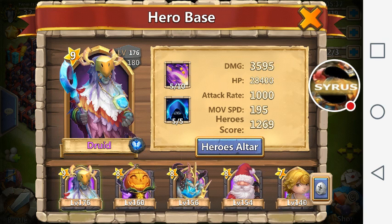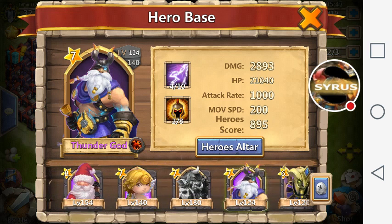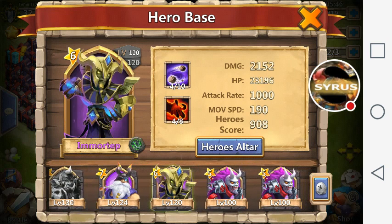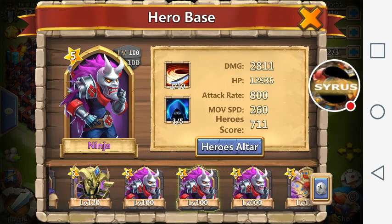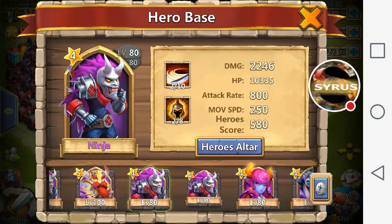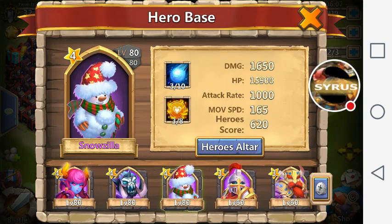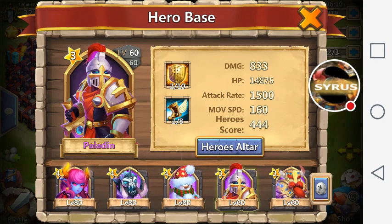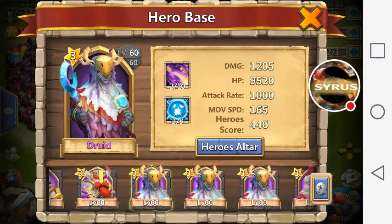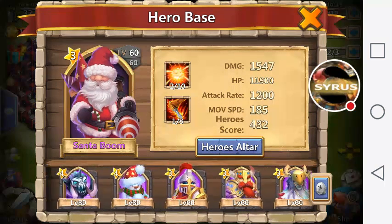To get your might up, you need legendary heroes with the highest talent possible. For your core team, get them up in skill level, star level, and inscription level all the way to 100. For backup heroes, I have all these Ninjas at 2/10 skill because of the extra 59.5 might boost that gives. It may not seem like a lot per hero but it adds up.